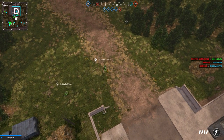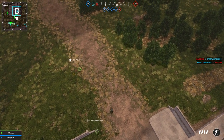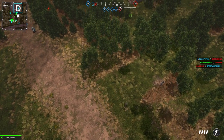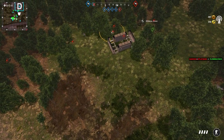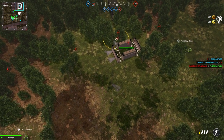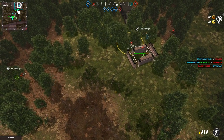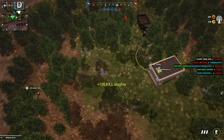Do you guys need ammo? Yep. Oh shit, they're about to take the FOB. FOB is getting fucked. Should we get back to the FOB and try to help out over there? There are so many pushing the FOB. Holy shit. They're destroying the FOB. Yeah, I'm trying to flank around some of them.